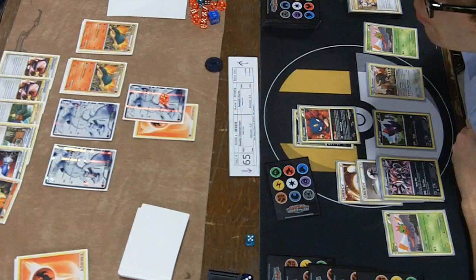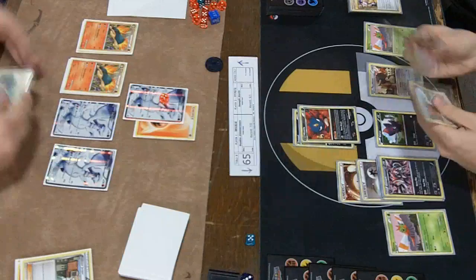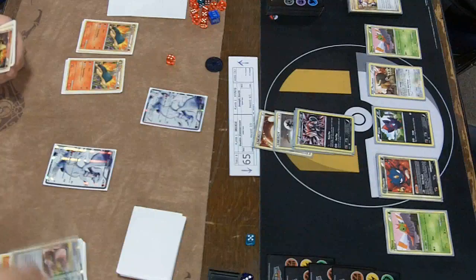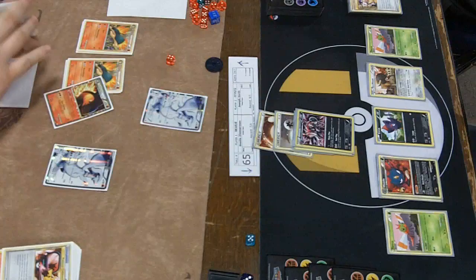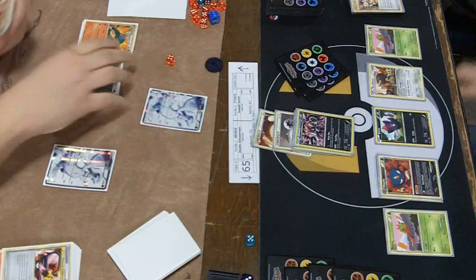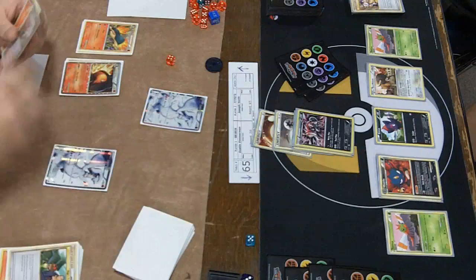Dustin has a pretty big decision to make here. There are two Communications, Sage, Juniper, Catcher, and Cyndaquil — you can only pick one of those cards. He decides to go for the Juniper. Now we're in a weird spot — we're going to see Communication, Typhlosion's going to come out, and then Joseph will have a Sage's Training to use. He'll have to get a second Typhlosion and then an Energy both off of that Sage's Training.